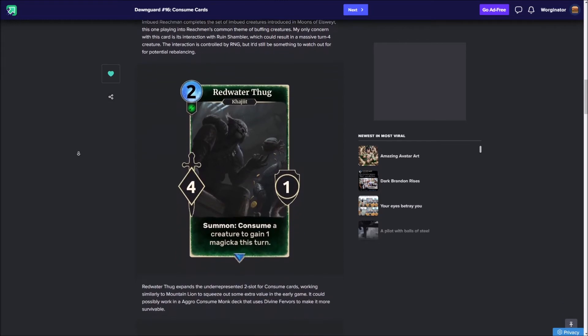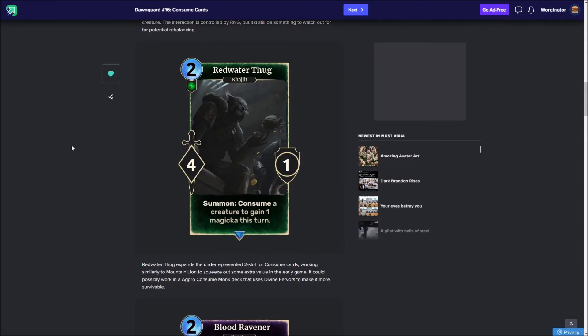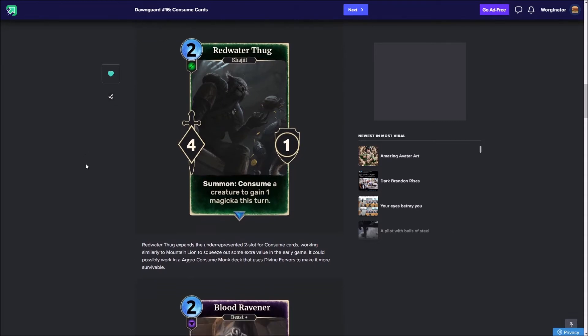Next we have the Red Water Thug, which is a 2-cost, 4-1 consume card. When summoned, it will consume a creature to gain 1 Magicka this turn. It's a simple effect that fits really well into agility. There isn't too much more to say about it — it works a bit like Mountain Lion but as a consume card, so it fits into the decks. The stats are really good for it. There wasn't really too much with consume in agility, so having another card like this, especially for the 2-cost slot, just works really well.